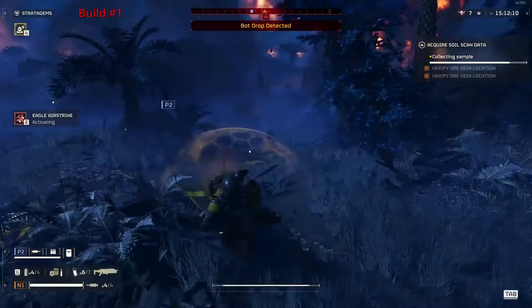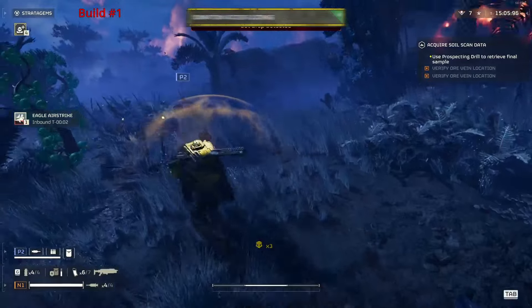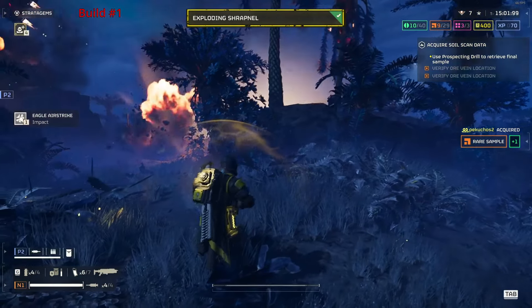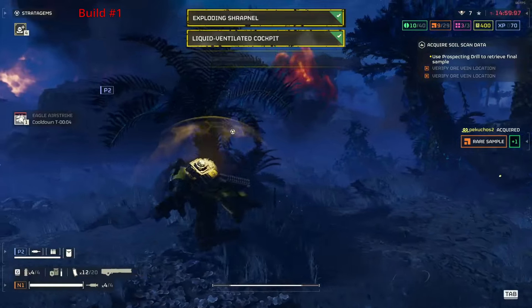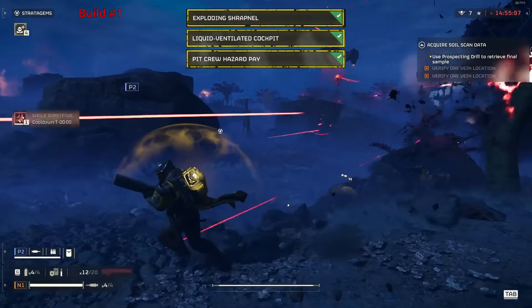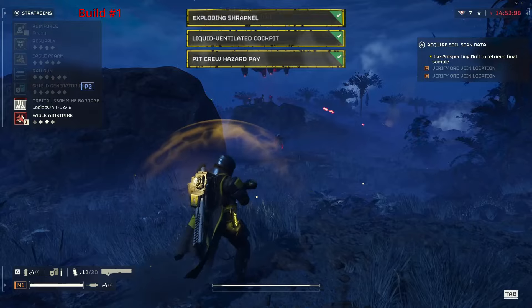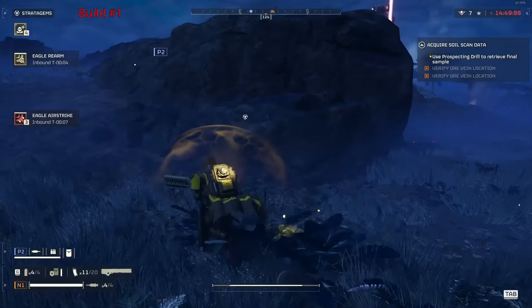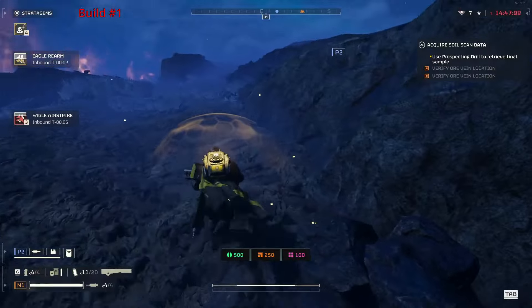When it comes to modules, you want the following. Donation access license is a must for the railgun, but almost everyone unlocks this module as their first one. Then you'll want exploding shrapnel so that your orbital barrage won't just tickle the enemies. Liquid ventilator cockpits and pit crew hazard both help the eagle stratagem insanely, allowing you to have shorter cooldowns and faster rearm times. Of course, the more modules you have the better. These recommendations are for those people that aren't too sure what to spend their samples on yet.